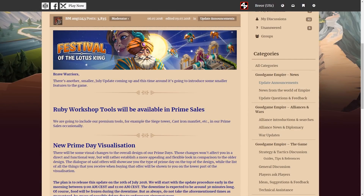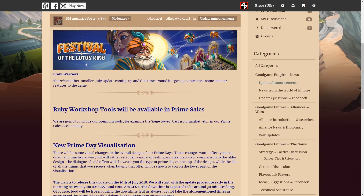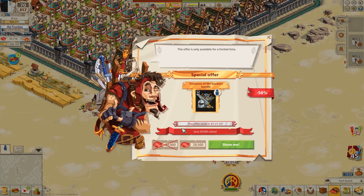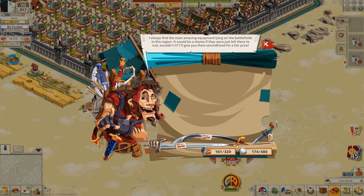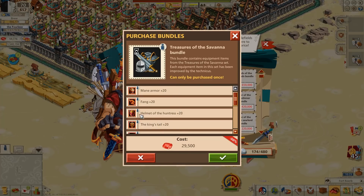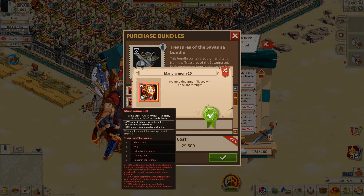The second major update for July brought some changes to Ruby offers, specifically how they appear and what items they contain. It will now be possible to get more Ruby tools through the Prime Day offers. Also, throughout July, we have seen lots of Ruby offers for temporary equipment sets. Many players purchased this equipment without looking at the details of the Ruby offers, and they didn't realize that first, the equipment was temporary, and second, that it wouldn't combine with the regular equipment — the stuff that doesn't expire.